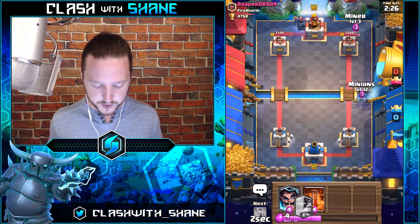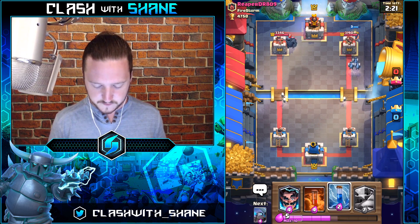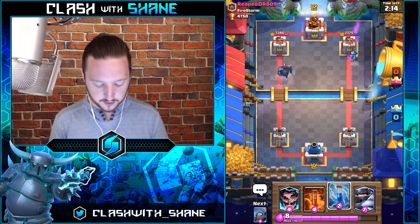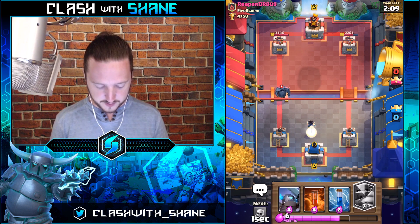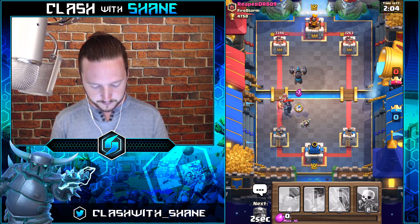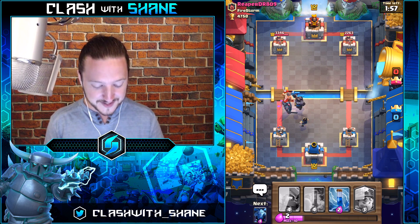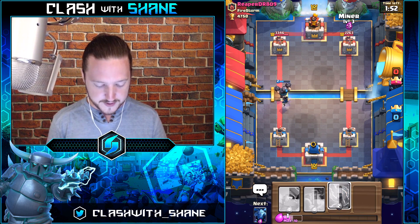We're gonna go counter pressure on the right — does he have Arrows, does he have anything? E-Wizard! Nice guys — the Mini survived right there, and that was all because of his low level cards. Let's go E-Wizard to kill this Pekka. I was going to save our Mega Knight but — boom — Skeletons to kill the E-Barbs. Look at this: the Mega Knight taking out a Pekka as well as the Barbarians — get wrecked son!